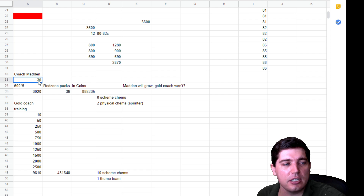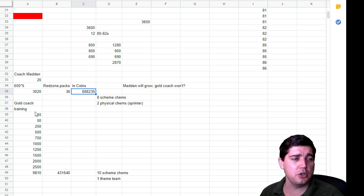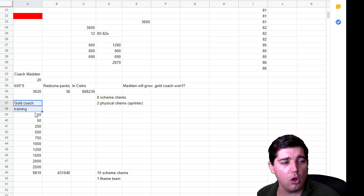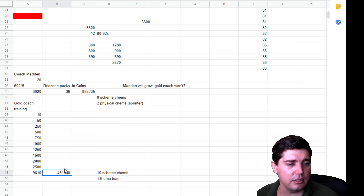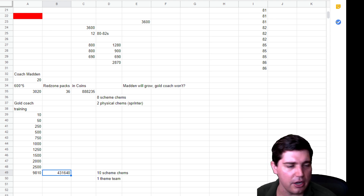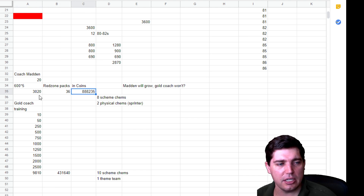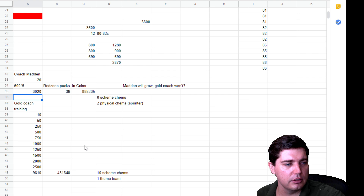600 trophies times five unlocks plus the Coach Madden cost equals about 3,020 trophies total — that's 36 Red Zone packs, or roughly 880,000 coins in relative terms. And that doesn't include the grind — Head-to-Head is an absolute grind fest against some of the best players in the game. Whereas a goal coach like Coach Tomlin has a relative training cost of about 430,000 coins — less than half the price of Coach Madden. So the goal coach is actually better than Coach Madden right now, and that's not even factoring in the grind required.